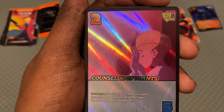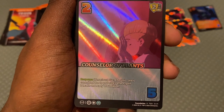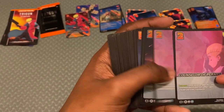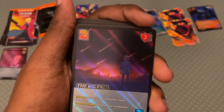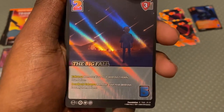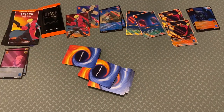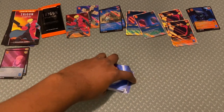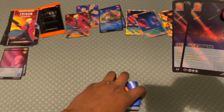'Counselor Plants' — flip: after this card is committed due to your rival's effect, gain one health and ready one foundation. Situational, but there are enough cards in the game that commit your rival's foundations that this has some merit. 'The Big Fall' — remove: your rival destroys one ready foundation. Messing with your rival's game plan is always a nice thing, with a three block modifier and two difficulty.